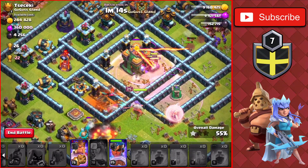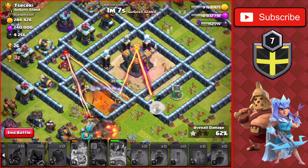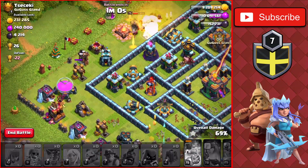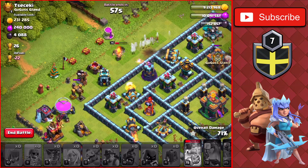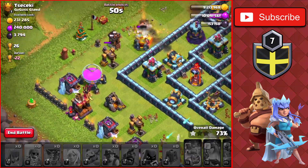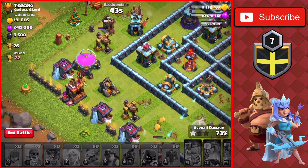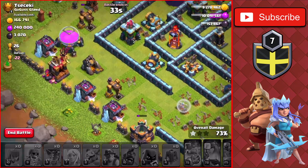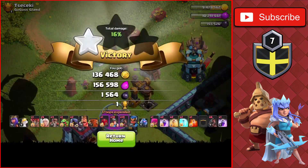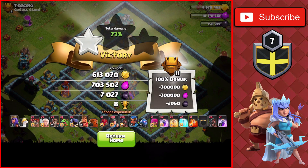We drop a Poison for the Royal Champ on the left side. The Town Hall should activate soon, and without the Royal Champ able to reach it in time, she goes around the outside of the base. We still get most of the loot, though. The King makes his way to the bottom left, and some Miners with a Healer take out the dark elixir drill and the gold storage. We end with about 900,000 gold and over a million elixir — a very good result.